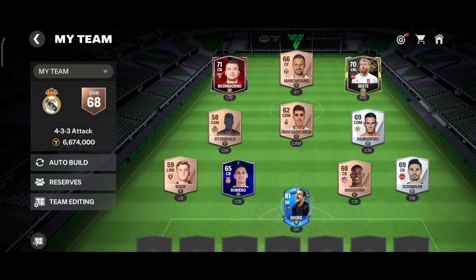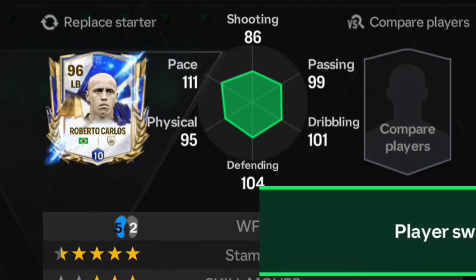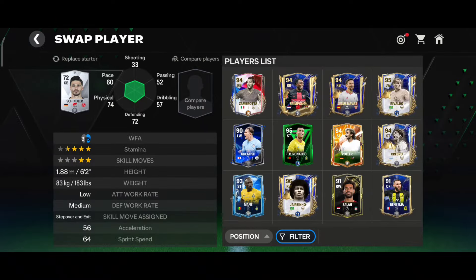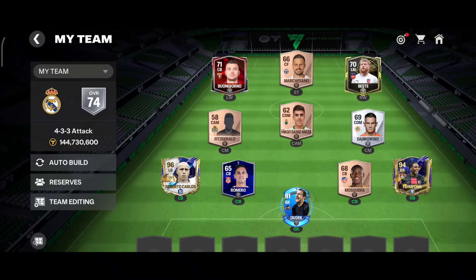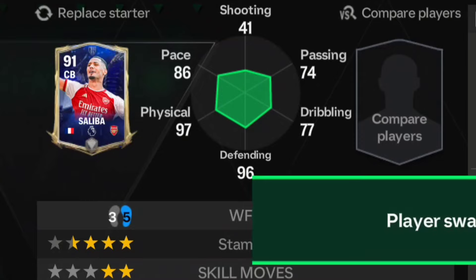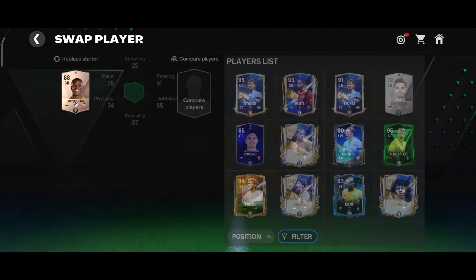Let's start building our squad. For left back I'll quickly put Roberto Carlos - you all know this is an untradable card. Moving on to right back I'll be using the UТОТ Flimpong, which I packed from the exchanges. I also packed Jesús Navas but I like the Flimpong card more. For left center back I have too many options - all of them untradable - so I'll go with Saliba.